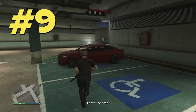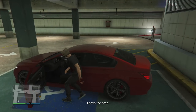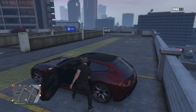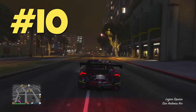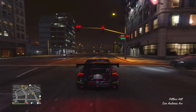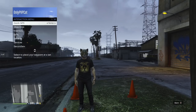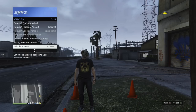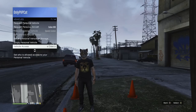The next tip will save you a few seconds when you need to steal a locked car. Instead of breaking a window and unlocking the door, you can simply shoot the window and open the car. Also, if you don't want other players driving away in your cars, change one setting: open the interaction menu, choose vehicles and go to vehicle access. Here you can choose who can use your car — crew, friends, or no one, in case you don't trust your friends and crew.